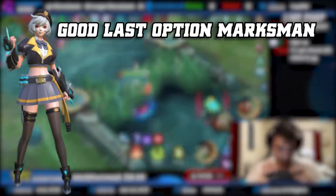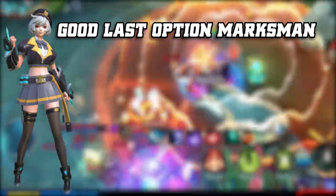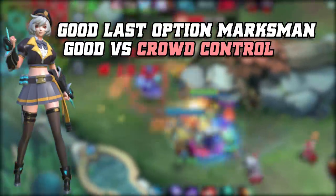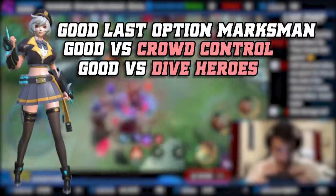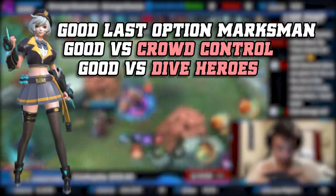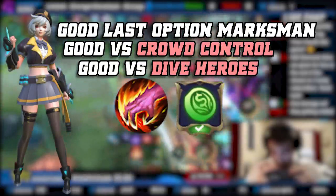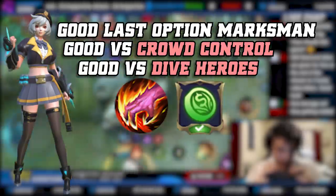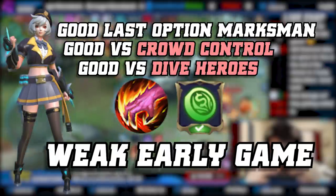Moving on — Wan Wan is usually a pretty good last pick when you have no idea what the enemy is doing with their draft. I feel she's really good against Selena and Kufra since those two rely on stunning you and burning your Purify, but Wan Wan can just use her second skill every 10 to 15 seconds. She's also decent against most dive heroes — if enemies dive you, you can easily get her ultimate. Right now I'm using the Retribution and Veteran Hunter combo which helps her get gold quickly in the early game and reduces invasion risk.